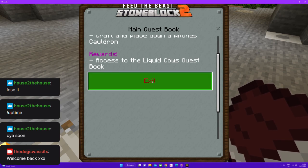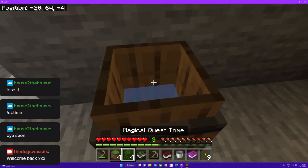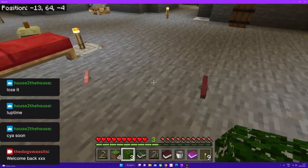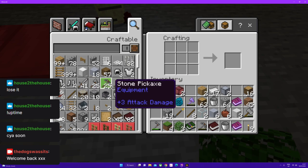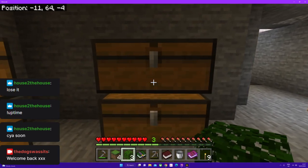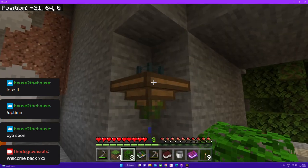So now we've got the liquid cows book. Well I think that's a good place to leave it for this episode. And we do need to make an iron pickaxe so we can pick that up. We can't make an iron pickaxe can we, we have to forge one. So we'll leave that for another time, that can just sit there to remind us.